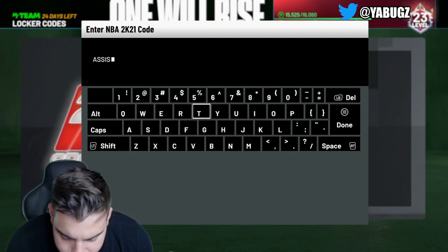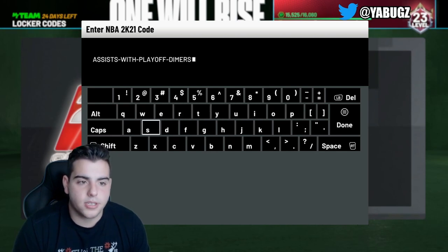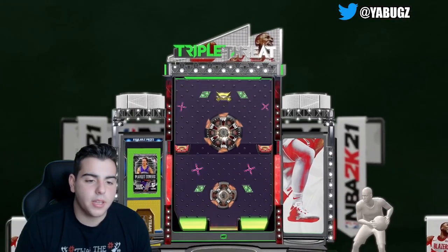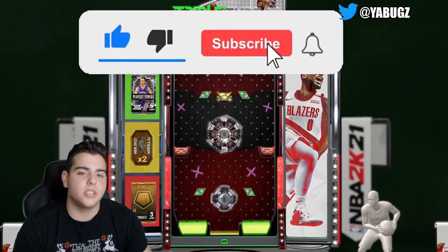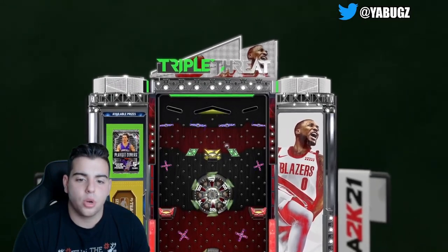We got this quick — here is the locker code. It's pretty simple: Assist-with-playoff-dimers. There it is. Let's see what we can get, and hopefully we can get some fire. Hopefully maybe a Steve Nash pack — that'll be incredible.